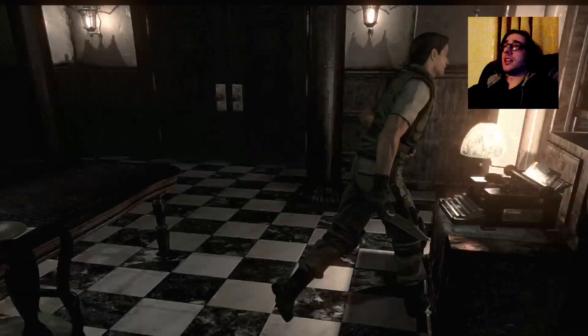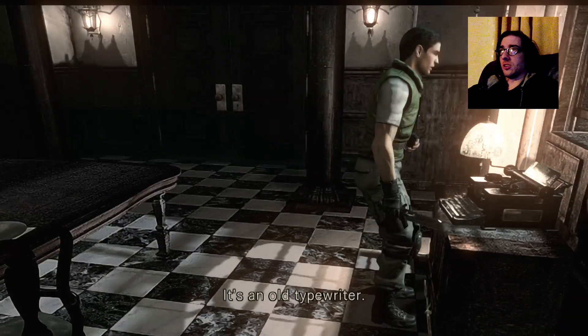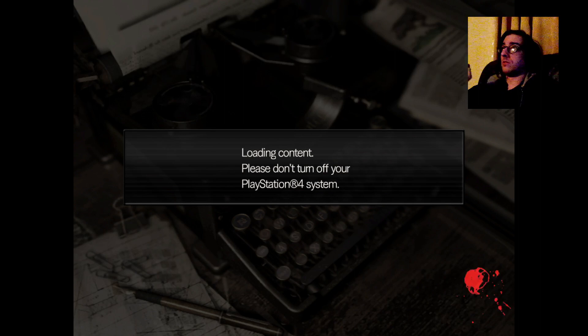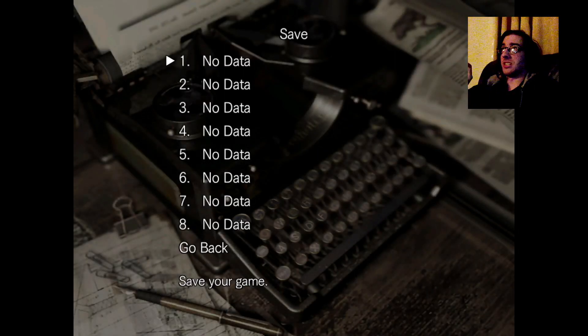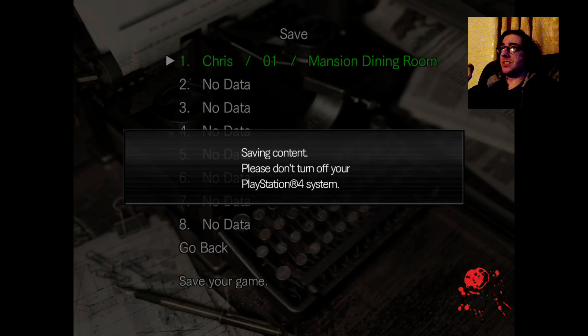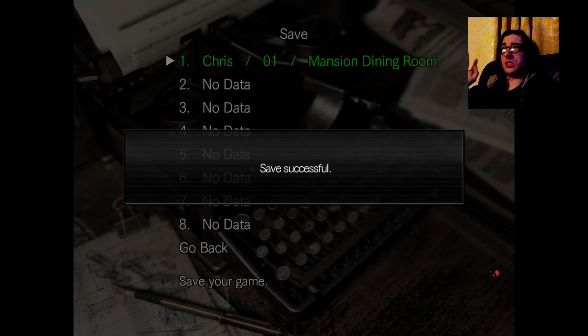Perfectly fine. Now let's save. It's an old typewriter - you can save your progress using the ink ribbon. Make sure the stream is still going. Loading content, no error messages. We can save up to eight slots - delightful! I know I'm gonna be messing up a lot. Mansion dining room - saving. Still no problems. Save successful!